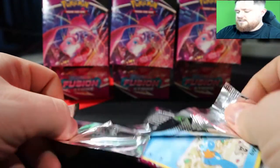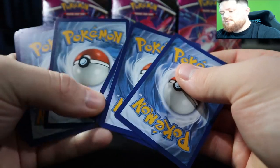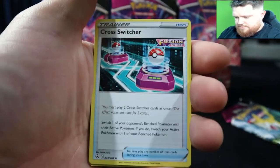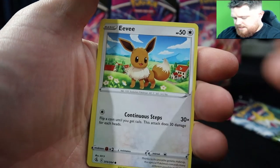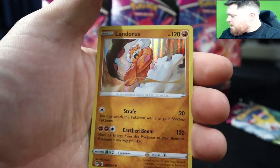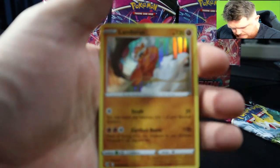Out of this Build and Battle selection we got going on here. Grab the code — hope you guys are grabbing the codes. We got Relicath, Switch, Mudkip, Caterpie, Morpeko, Eevee, Shelgon, Schoolgirl reverse, and a Landorus holographic hit! Not too bad, not too bad.